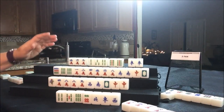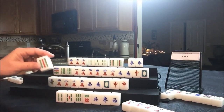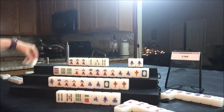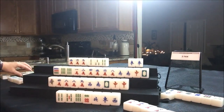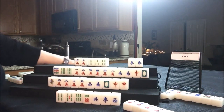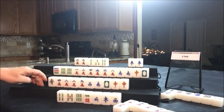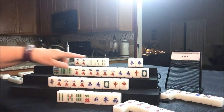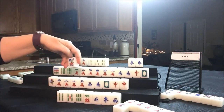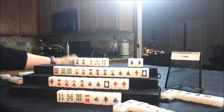Four crack — discard. Drawing four East; we need dots. That's a bam, not helpful. Discard a nine bam — pung for North! Discarding a five crack. It's East's turn — five crack, discard. Drawing four South — nobody can take the five cracks. Flower — three flower, not helpful. That just robbed them of score because they had no flowers.